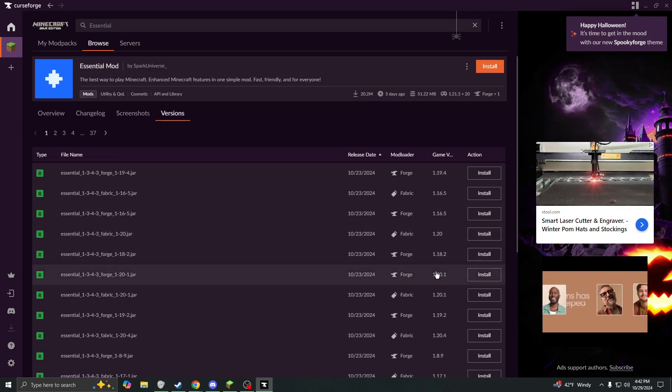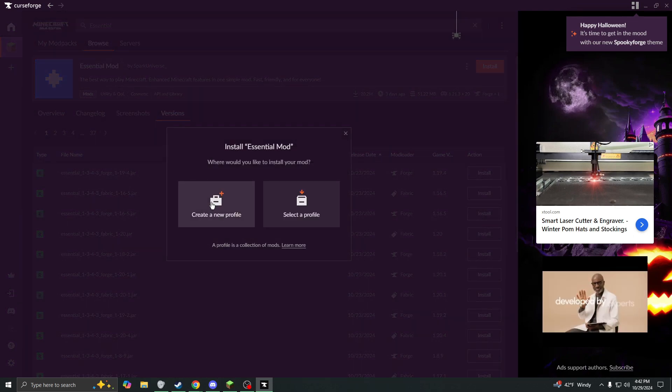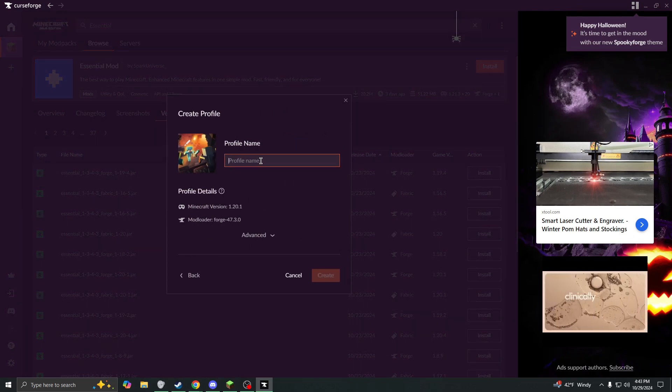I want to play on 1.20.1 with my friends, so I click Install and create a new profile. Then I just name the profile whatever I want it to be and click Create.